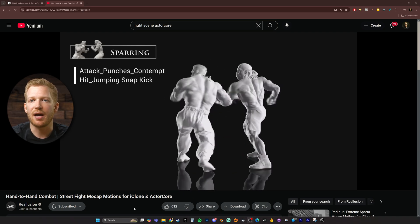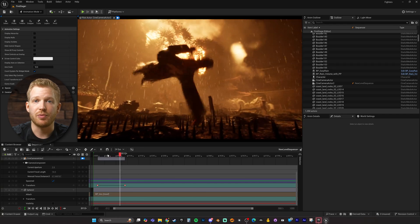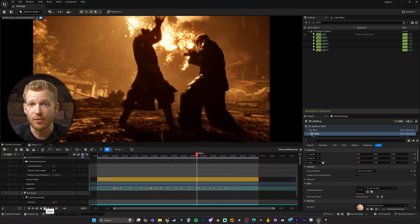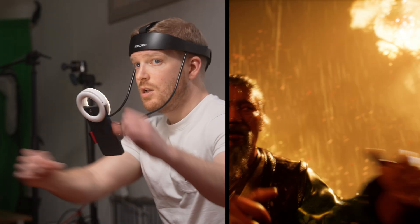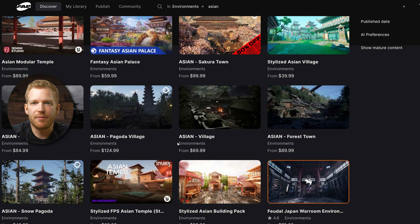They're amazing hand-to-hand combat animations — I think there's 68 animations or so. You really just drop them into Unreal Engine and you have the basis of a fight scene right there. And I just remember thinking they were so cool, and all I would have to do is come up with a story and some performance capture to tie these choreographed fight scene animations together. So I was just browsing Fab for an environment.